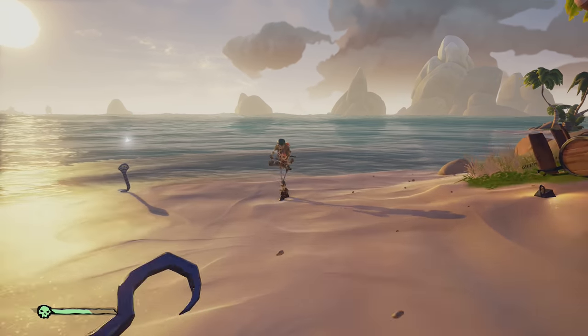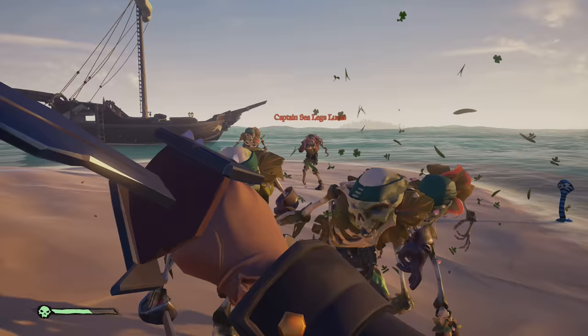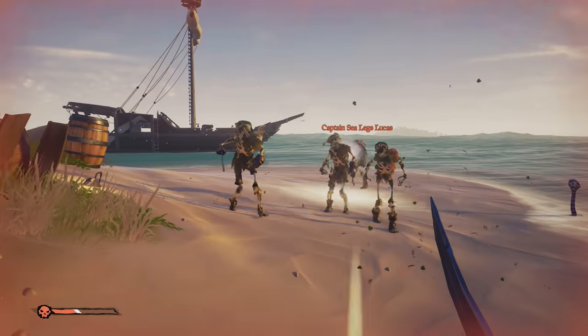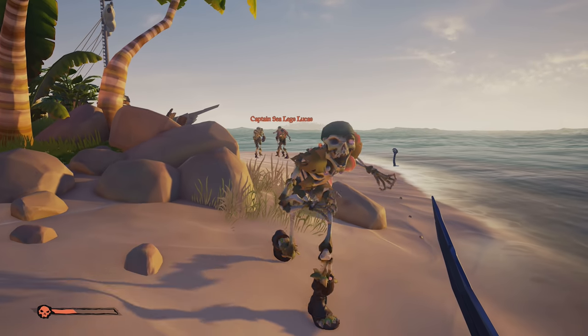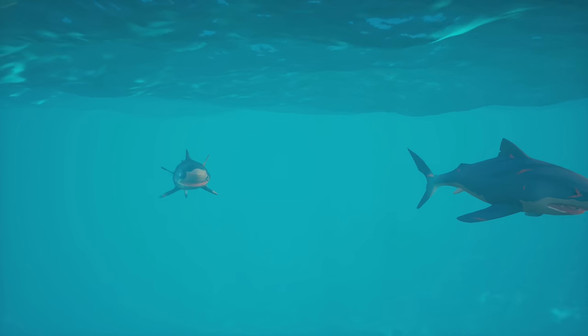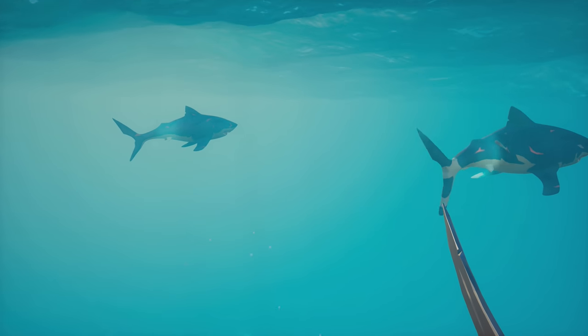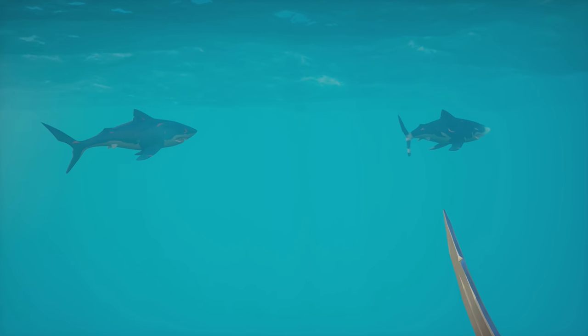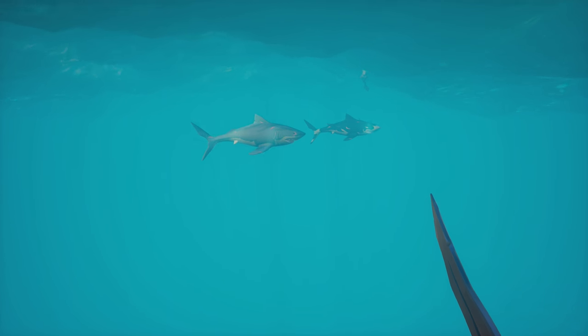All of the AI we've seen to date in this case study is built to facilitate a specific design element. The pigs, snakes and chickens bring life to the tropical islands; the skeletons present a threat that seeks to thwart your quest for hidden treasure, whilst the sharks seek to keep you from sitting too long in the water. While other crews of players present a threat as you sail the Sea of Thieves, Rare sought to add even greater threats that could sink even the strongest of galleons.